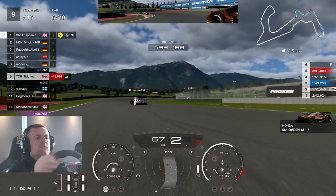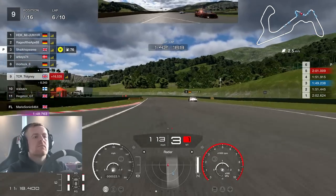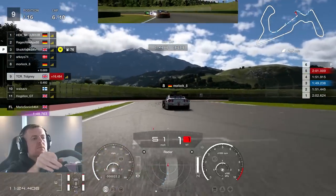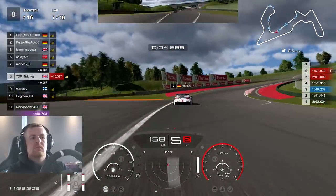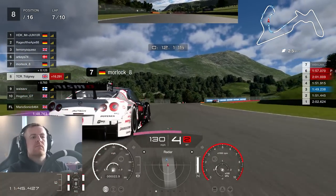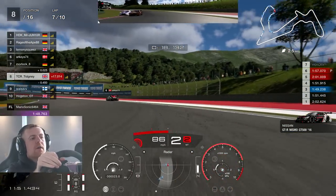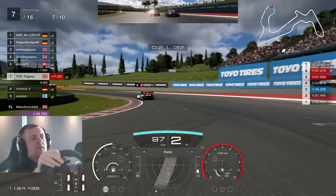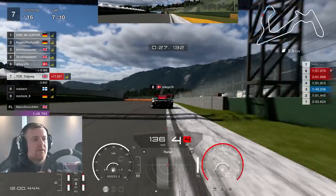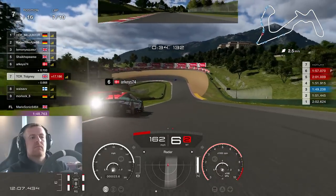Heading into the left-hander, we send it down the inside. Do we get this done? We do, just. They're still there through the right. We get it done in the end — back up to P9. The German Morlock goes very deep into the hairpin. Somebody's choosing to pit a lap later. We get a good run on Morlock; although it's not the place to go for the overtake they leave a gap, so I went for it. Unfortunately I hit the sausage kerb and as they came closer I tried to avoid them. Both survived — just a bit of a bizarre racing thing.